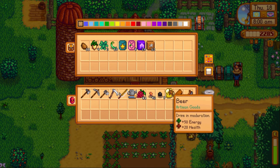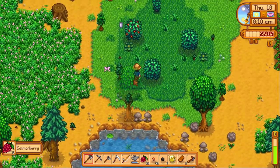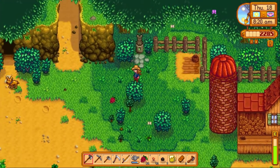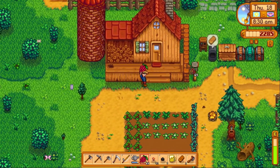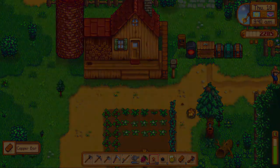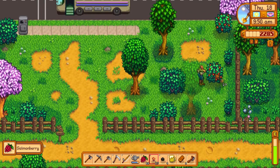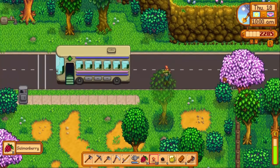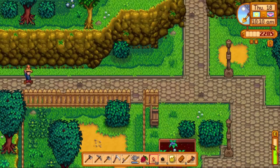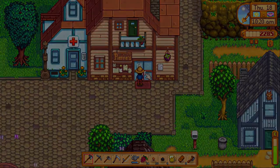We need to go see Pam because today is her birthday — I bought the beer ahead of time. Once we harvest these crops we can head into town, see Pierre, and stop by Clint's as well. Might as well do everything in town in one fell swoop. We have our five copper bars and 2,000 gold to get ourselves an upgraded watering can, which will save a lot of energy on watering crops.